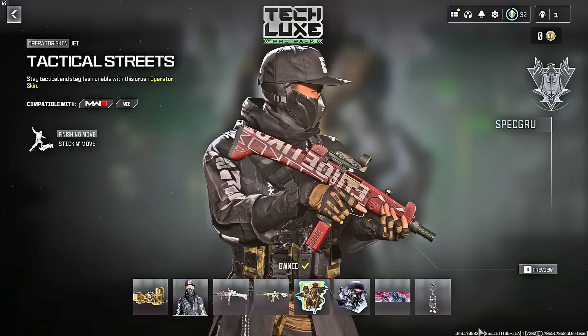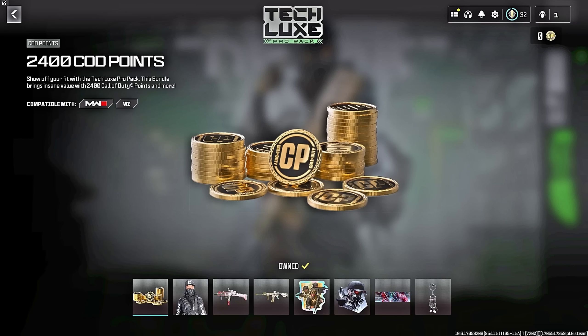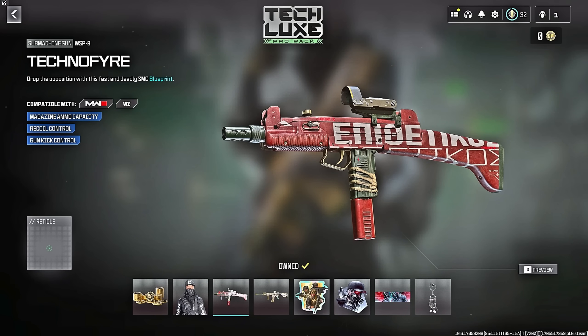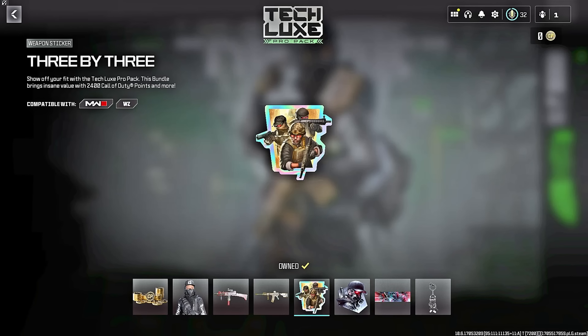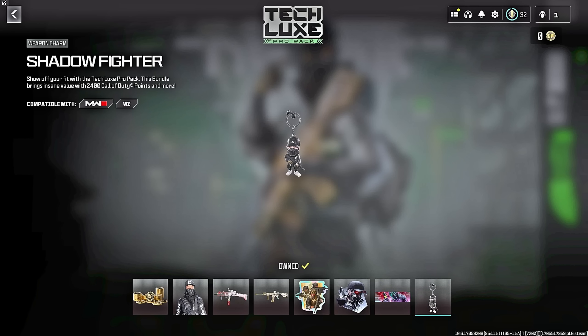The next bundle is called Tech Lux and it's a Pro Pack, meaning it costs real money — $19.99 USD. The reason it costs real money is because it includes 2,400 COD Points, which is a $20 value by itself. On top of that you get the Tactical Streets operator skin for Jet on Team Spec Grew, two weapon blueprints — the Techno Fire for the WSP9 SMG and the Dead Hand for the Bass B — neither of which have tracer rounds. The bundle also includes a weapon sticker called the 3x3, an emblem called Fiendish Fashion, a loading screen called Urban Tech, and a weapon charm called Shadow Fighter.